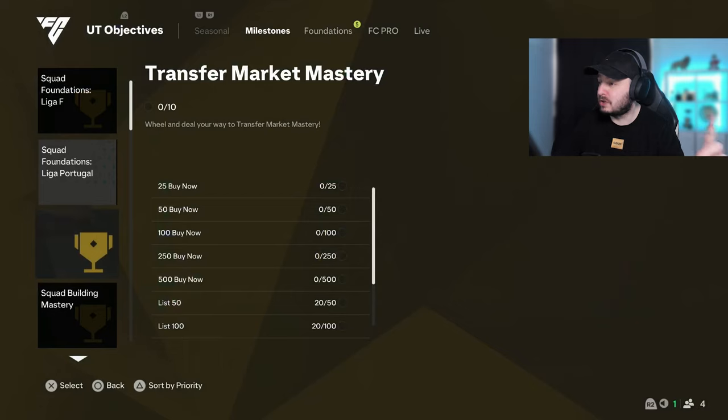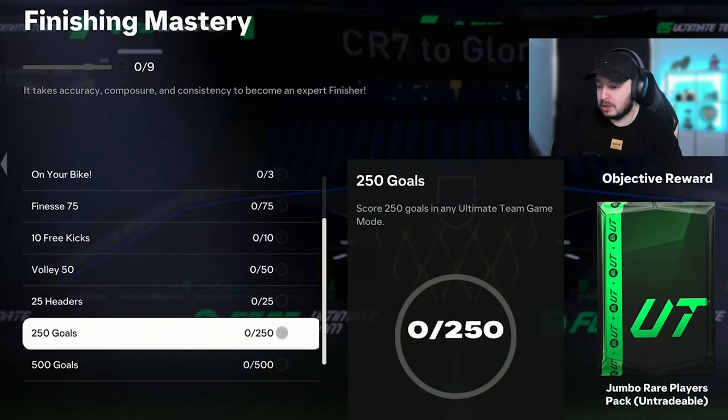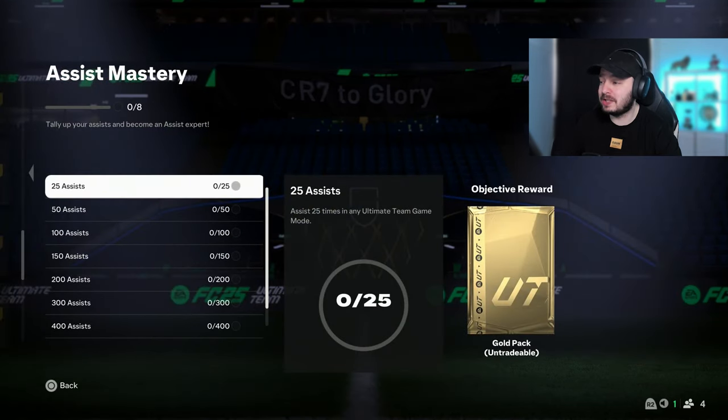One thing you want to do almost right away is go to Milestones. If we scroll down, we'll be at Finishing Mastery — score 250 goals and you get a 100k pack. If you also Power Shot 50 times, you get another Mega Pack. Make sure you also do the assists, because if you get 400 assists in total you get another 100k pack and some other big packs. You can literally do this in squad battles on Beginner — score like 40 goals a game, don't go over 50 or you can get kicked out. If you have a first owned team, combine it with the first owned objective for another 50k pack. You could also combine it with League Mastery, which gives another 100k pack. If you combine everything, you get close to a million coins worth of packs — they're all untradeable, but definitely worth doing.